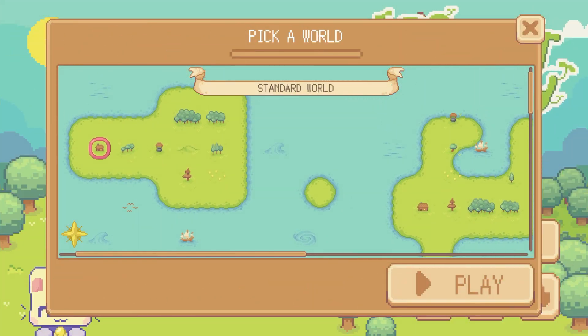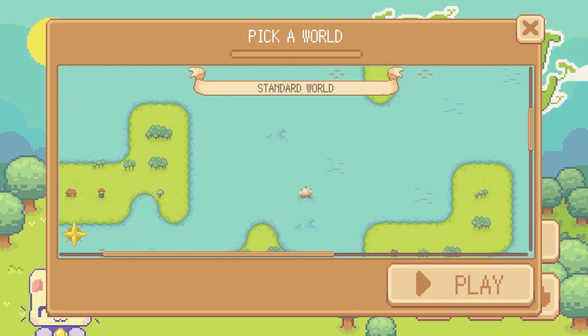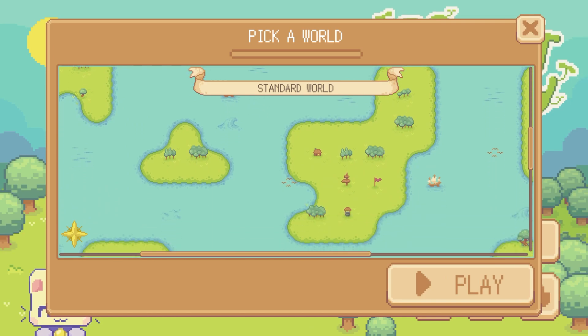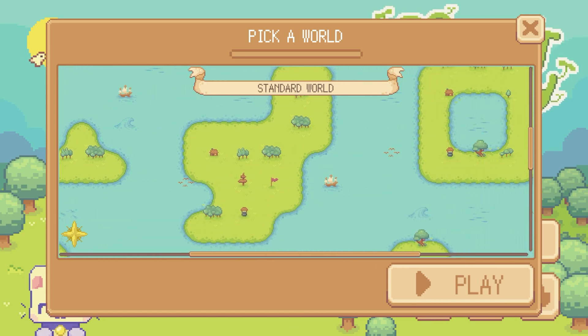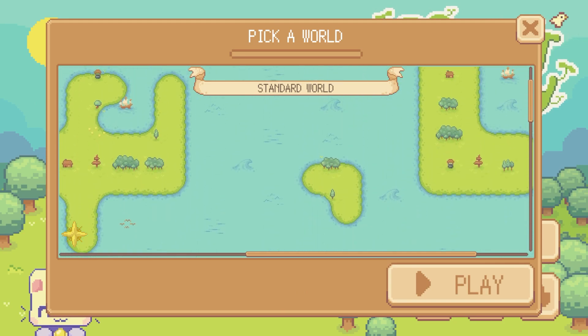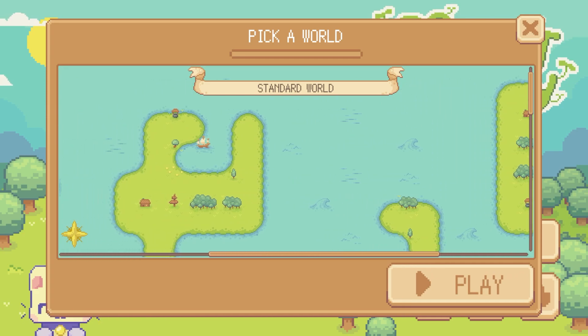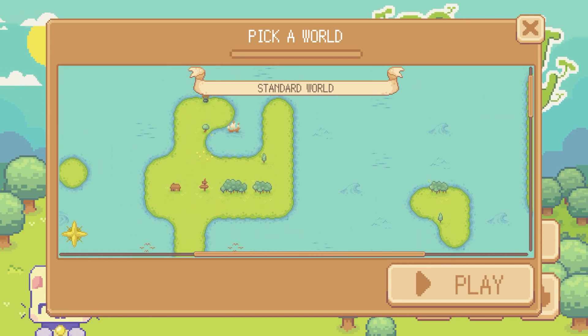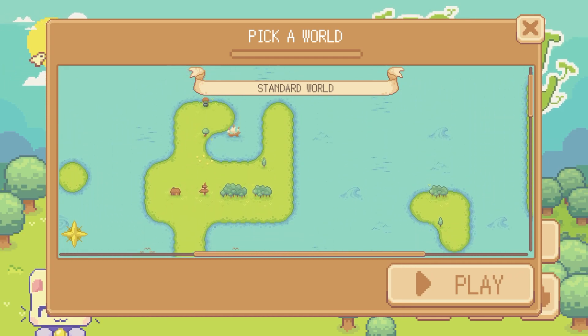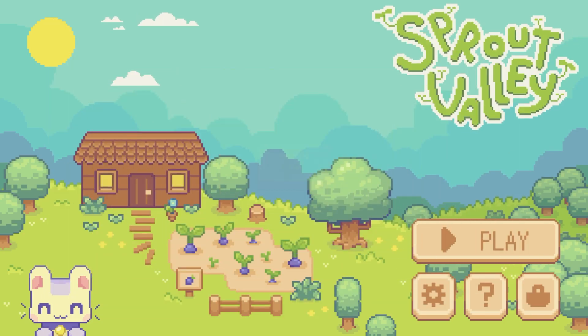Do we get to pick our map? Is this like Animal Crossing? I think it might be. I don't really know how to select one. Look at all these different islands. I kind of like this one — I like the little bay for the ship. It looks like a protected little bay. Let's see if we can pick it. I don't know if we picked it. We'll find out.